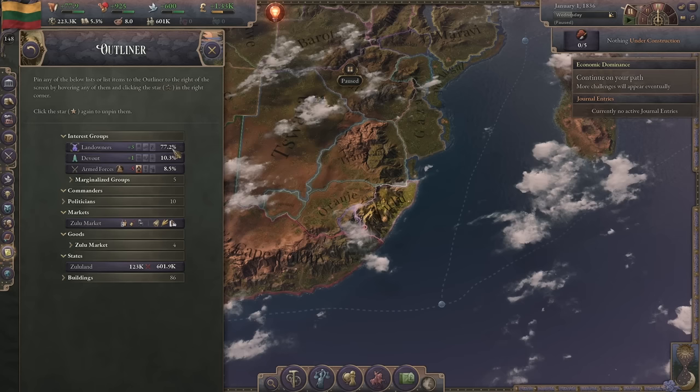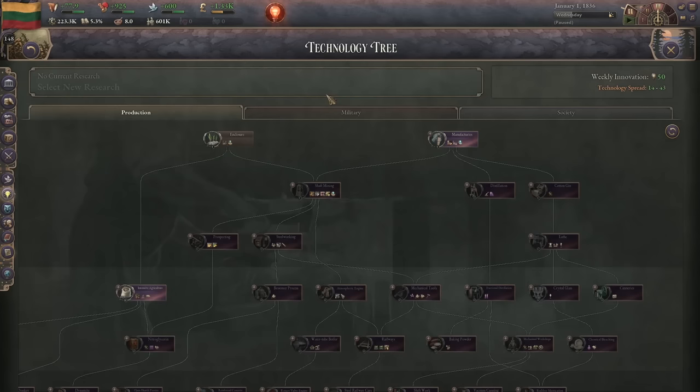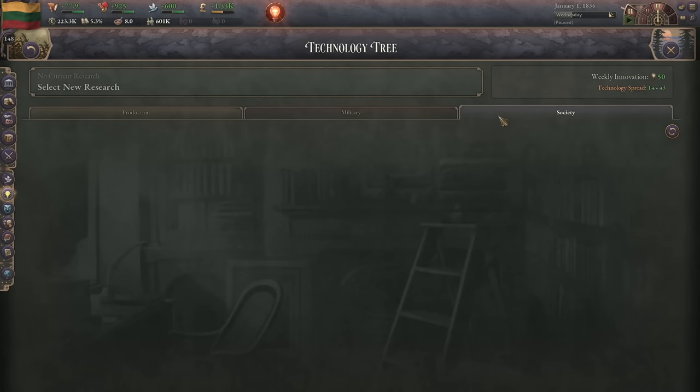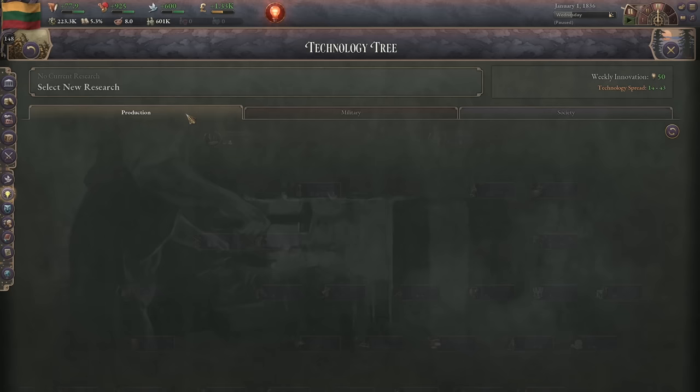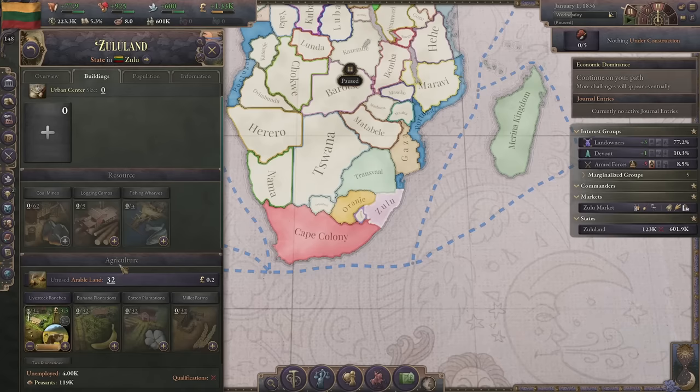I'm doing my opening moves and getting the outliner set up. As an African nation we start with nothing in terms of tech - we have one tech researched in every tier, except we have international trade despite not having bureaucracy. We can't make manufactories so that's the first tech we produce, and the second one we want is navigation.